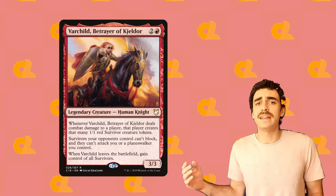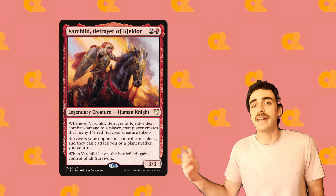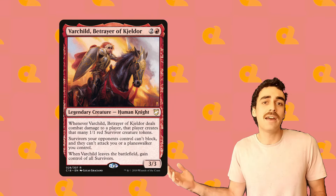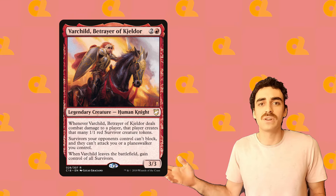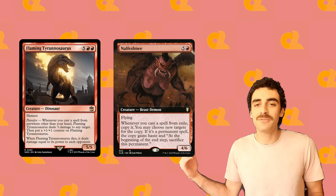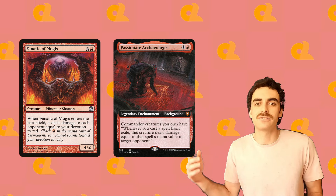Bar Child is another great method of going wide. We can play her early and get in that early damage, giving our opponents creatures that they can't block with and will only be able to attack others. And then if she ever gets blocked herself, we can just exile, take all of those 1/1s that we've been throwing out there, and then replay her. Flaming Tyrannosaurus and Nalfeshni are just amazing when we're casting lots of spells from exile, and then Fanatic Gamogus and Passionate Archaeologist round out our direct burn damage.